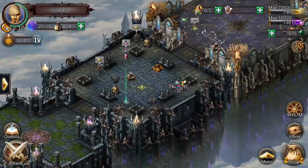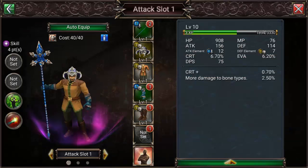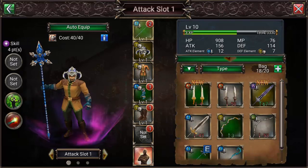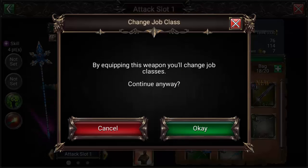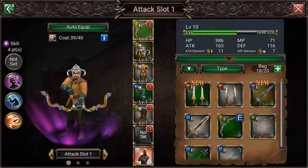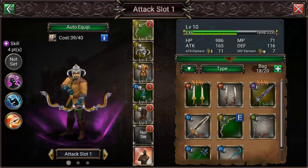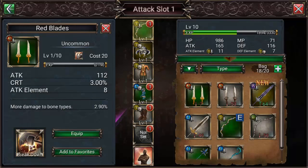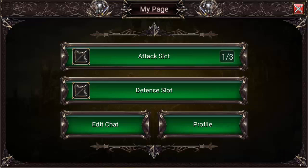There are a lot of different things you can do character-wise. If you click the top left that takes you to your page and you can click attack slot. This shows you different modes you can use depending on the weapon you're using — you change classes. For instance, I started out with an archer, so if I equip a bow it's going to change my job class into an archer so I'm able to attack long range with a completely different set of skills. You can also switch to dual swords, broad swords, and all kinds of other stuff — it's really cool.